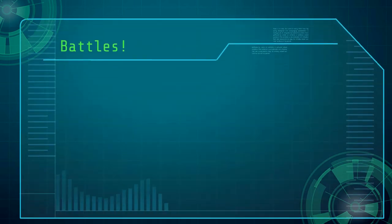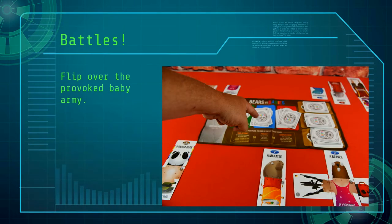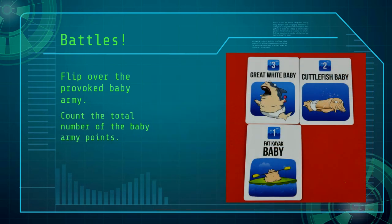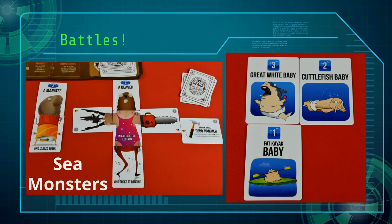When a baby army is provoked, flip over the cards of the chosen baby army and count their total points. Players then look at their monsters of the same type as the baby army and count up the monsters' points.